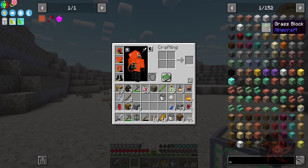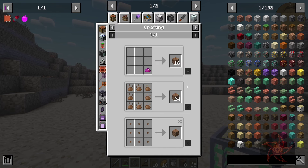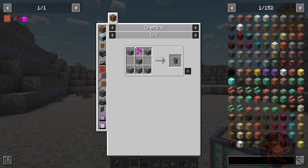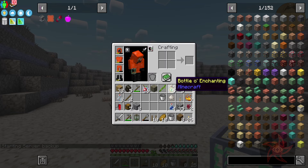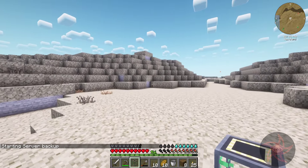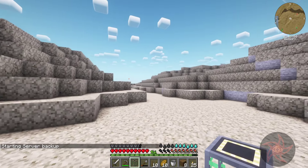So how do we make dirt? UU Matter, dirt essence — is there a dirt seed? There is. So we just need to get to the petal apothecary. That's basic. Let's maybe focus on that here soon — dirt seeds seems like it would be a really good idea.